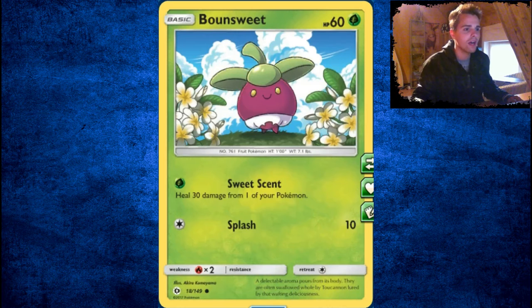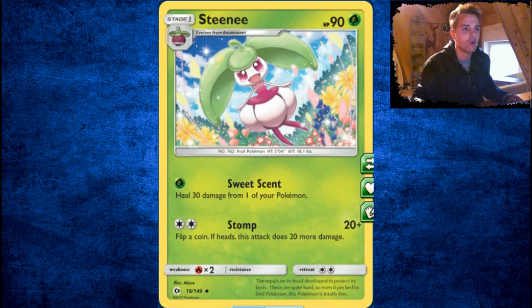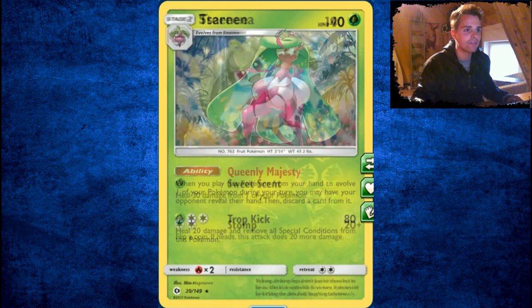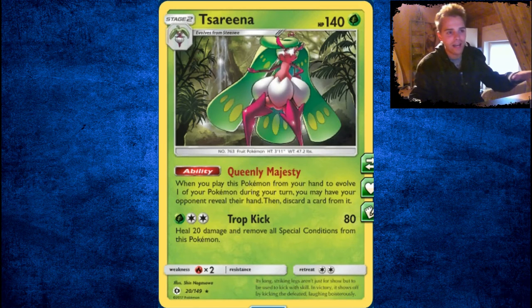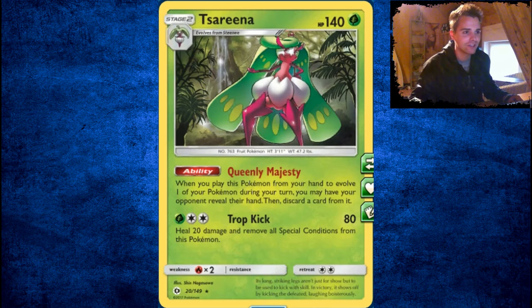Next up, we have Bounsweet — this is just a card you don't want to use. It evolves to Steenee, and after that into Tsareena. Maybe you want to play a fun deck with these cards — it's a Stage 2 line. But with the Queenly Majesty ability, when you evolve, you may have your opponent reveal their hand and then discard a card from it. In combination with Delinquent or Team Skull Grunt, you can actually disrupt your opponent and discard their entire hand. Could be something fun to try out, but not really competitive for now.